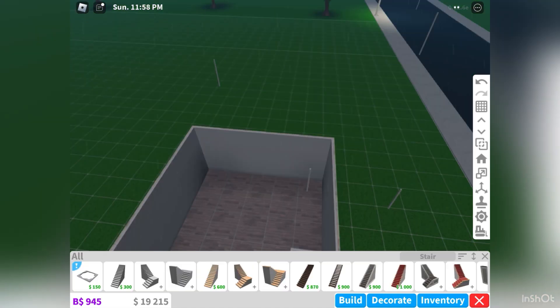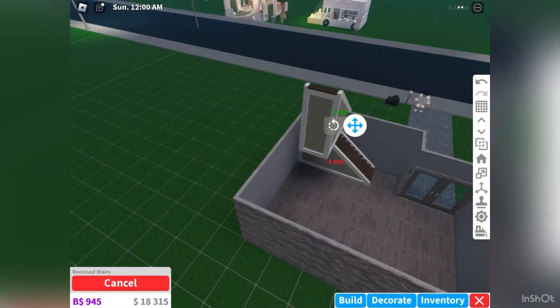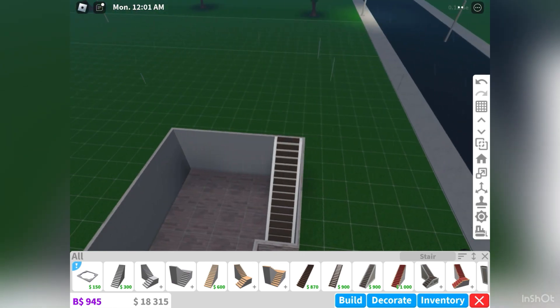Much better. Now for the tutorial. First you're going to want to get your stairs and put them on a corner of the wall.